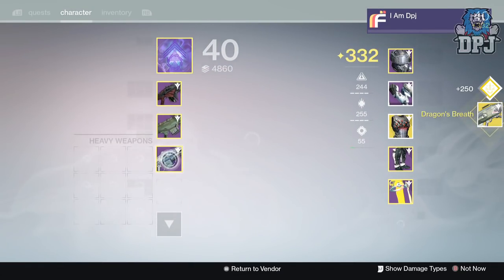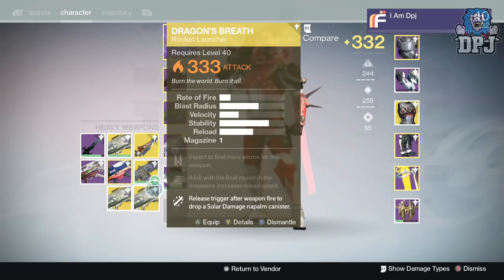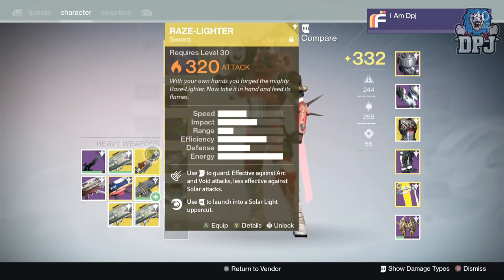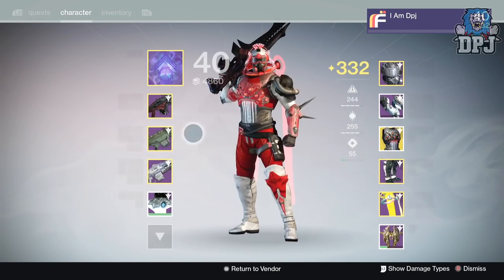They're both 334s so I'll just infuse them into my sword — my Thunderlord. You know what I'm saying? So it's all good.